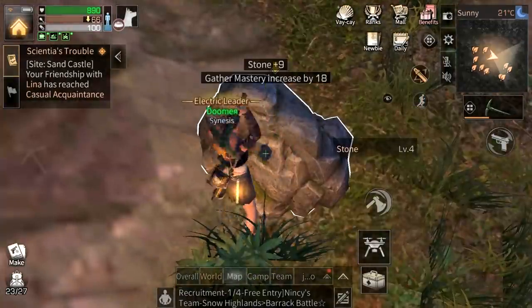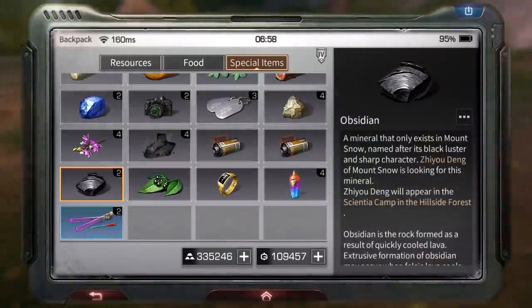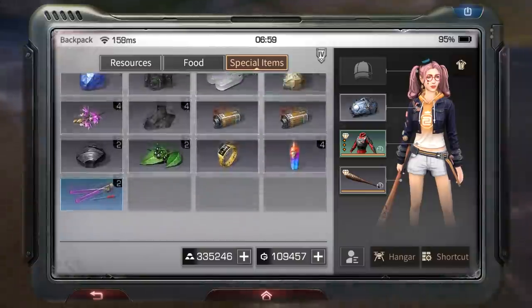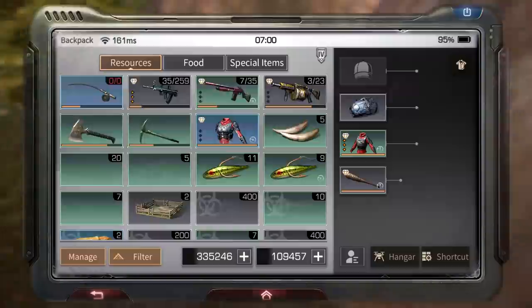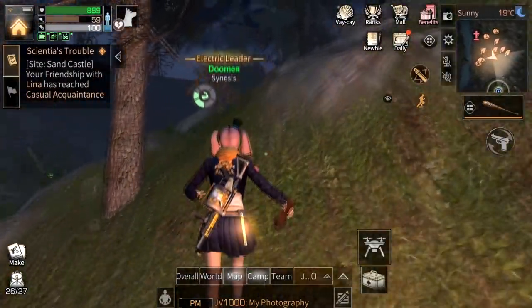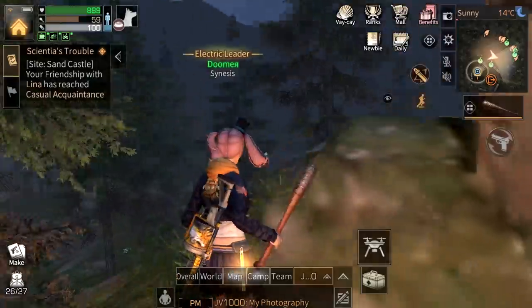We got obsidian — we have two obsidians and only one of the other item, so we need two more of those. We got a black nightshade, and now we just need a tech bracelet. That's pretty fast — I got the special items in like three minutes. Normally it takes me like 20 minutes to get all the special items here. Plus 16 points for doomities, and I just need to get 160 for this box.